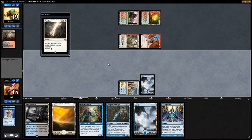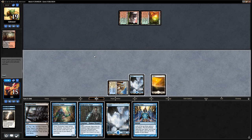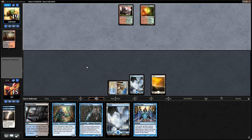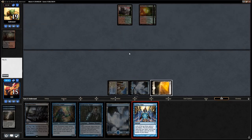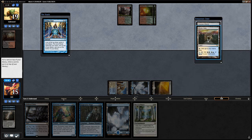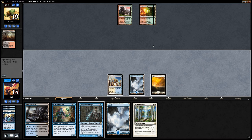We can still cast Telling Time. Let's play Plains and say go. Then Telling Time — Rest in Peace seems okay even though we do have Snapcaster. I think we still put it in hand even if the opponent took out a few graveyard cards. We take the Mystic Gate as well. We can Snapcaster Serum Visions before needing to play the Rest in Peace. Don't think we want to fetch first since we might draw a Path to Exile we want to cast.